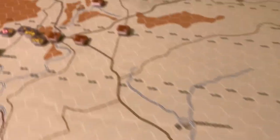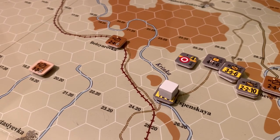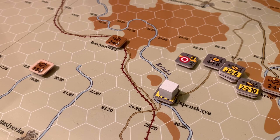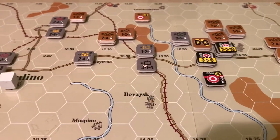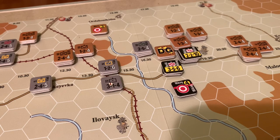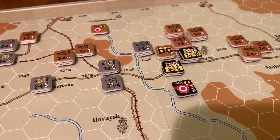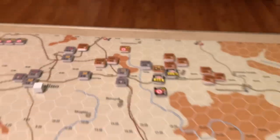Across the map, the Soviets have completed their pushback. The only German success in the center is finally taking Uspenskaya, which will be points at the end of the game if they can hold it. The Soviets ran a cavalry unit behind the lines to just park it behind some rivers and score takeaway points at the end of the game - no one's going to catch it in the mud. In the north, the Soviets nearly completed an encirclement around the Viking SS units, forcing them to pull back. The eastern advance along the northern road has basically been called to a halt.